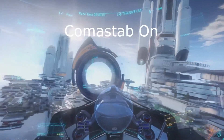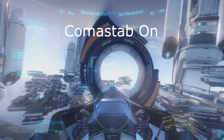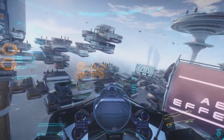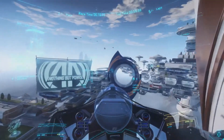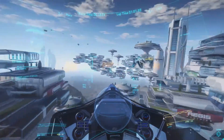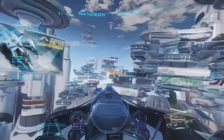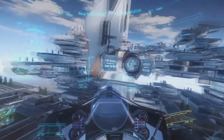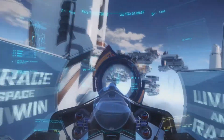First let's go over Com-stab. When a ship is turned while moving at a high velocity, it will slide in the original direction before eventually settling into the new direction. Com-stab will limit the sliding behavior by slowing down the ship's velocity during extreme maneuvers. It's similar to the traction control system of ground-based vehicles.